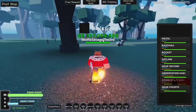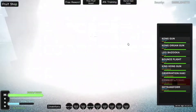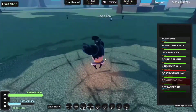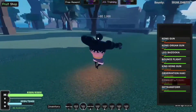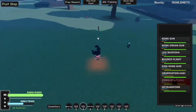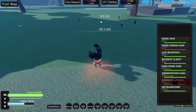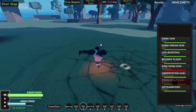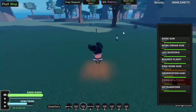One thing I found out: if you enable Diable Jambe with Black Leg, it will increase all of your damage hugely. King Kong Gun goes up to 350k. Kong Gun goes up to like 150k, which is still a huge amount of damage. Kong Organ Gun gains like 4k damage, going from 24k to 28k, which is still a huge damage upgrade.